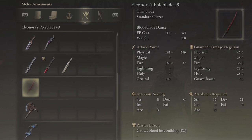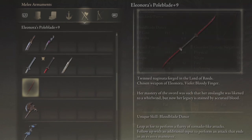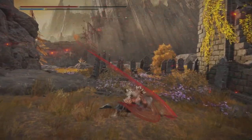On paper it looks good. Causes blood loss buildup of 82. Attributes required: Strength of 12, Dexterity of 21, Arcane of 19. It has a little bit of fire damage on this as well. This is a twinned weapon, so it's good. With the unique skill of Blood Blade Dance — leap at it and perform a flurry of tornado-like attacks. Follow up with additional input to perform an attack that ends in an evasive measure. So it's good. And here are the movesets, ladies and gentlemen.